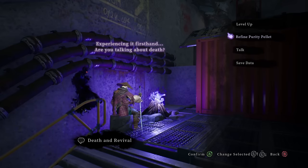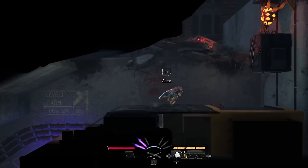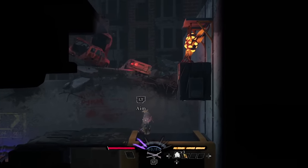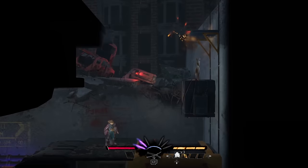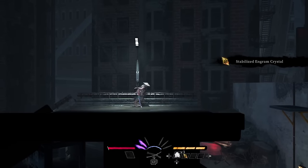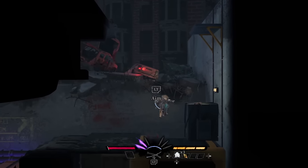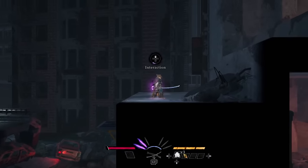Experiencing firsthand — are you talking about death? Yes. Oh man. Okay, so the plot thickens. I've got to shoot that thing, and if I shoot that thing then the box will fall. Aha! The game is getting deeper. Also, we got more stabilized engram crystals. It wanted me to aim again — I don't want to aim. I just want to capture this and get the XP.